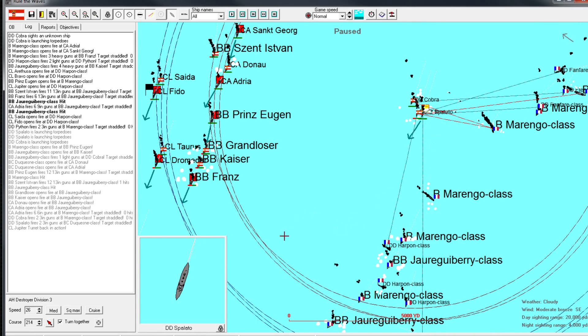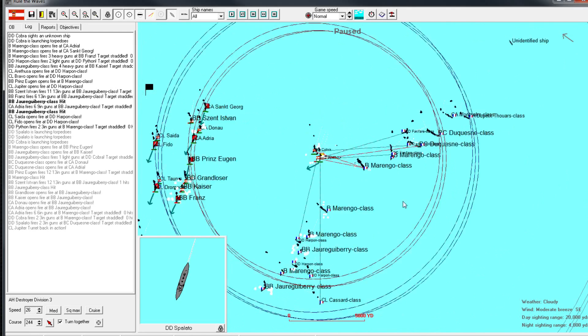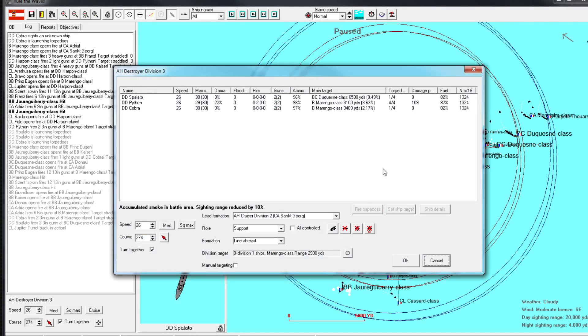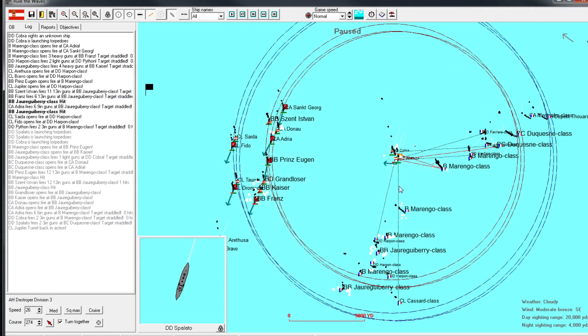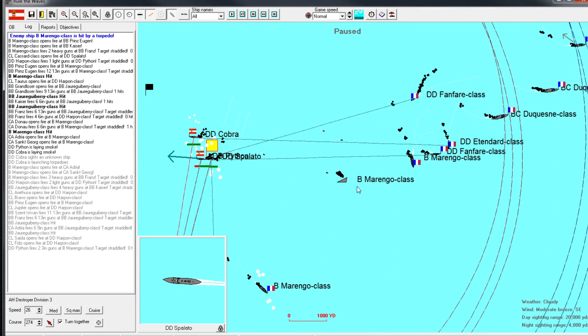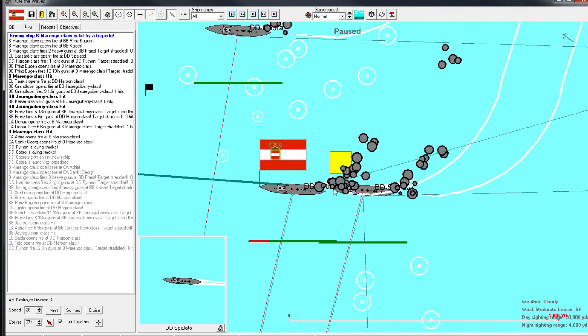Lots of torpedo launches going on now. Let's pull these guys back - they've done their job. The Duquesnes both pulled back. This is exactly what I wanted - just perfect. We're going to do a really hard turn away, and we'll begin deploying smoke. We actually sank that Marengo class instantly with a torpedo. Really, really good job.